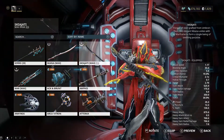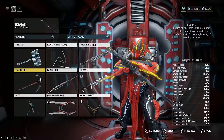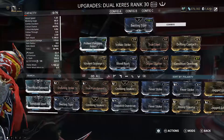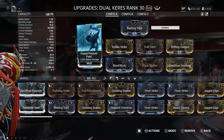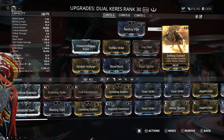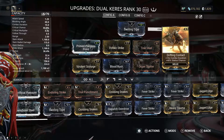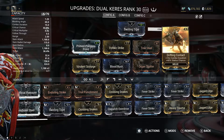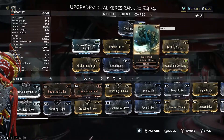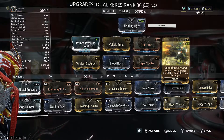Now we go to my main weapon, which is the Dual Chari. On here I have Prime Pressure Point two points away from max, Voltaic Strike, True Steel, Drifting Contact for combo duration — I'm not entirely sure how useful that is now given the combo meter changes. I've also got Virulent Scourge, Blood Rush, Organ Shatter, and Condition Overload. These things are really really good.